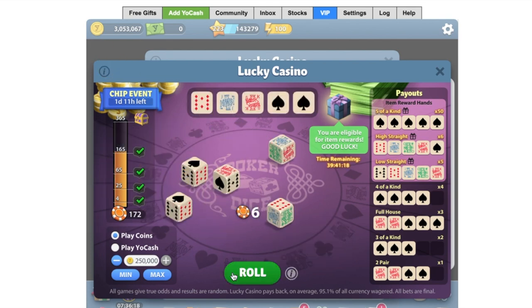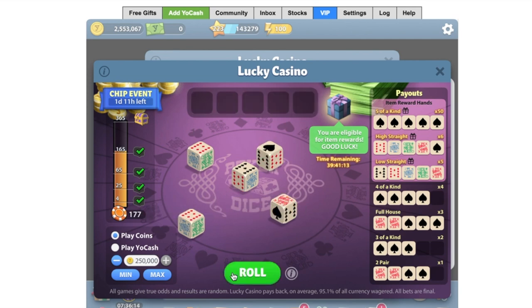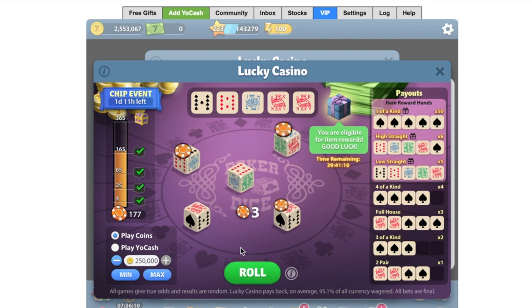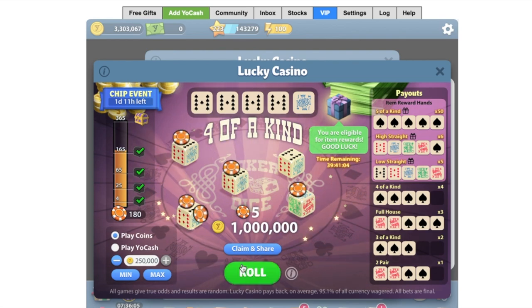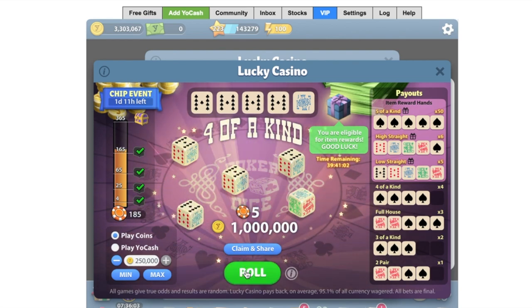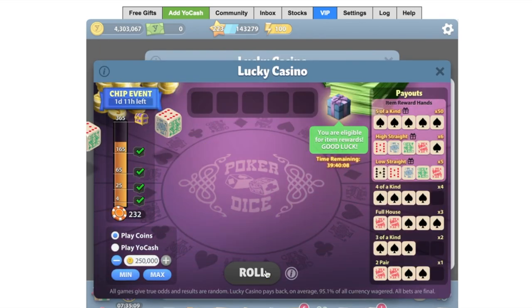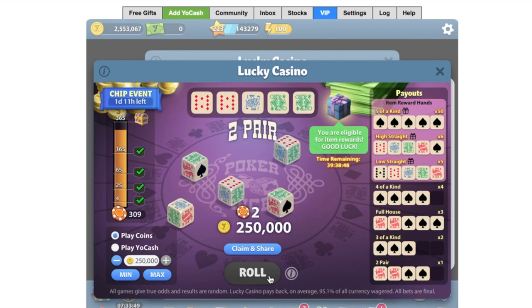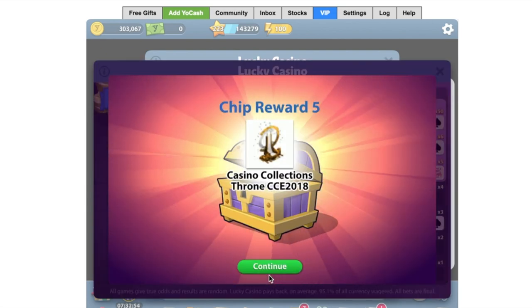Carrying on with the bets, you'll notice my coins are dropping drastically. However, if I'd stayed with a lower bet it would have taken ages to get up the meter level. Fast forwarding to the final prize — the final prize is this casino collections throne and I think that is a brilliant end prize.